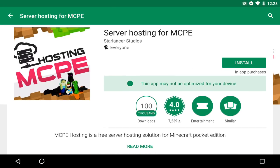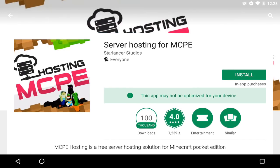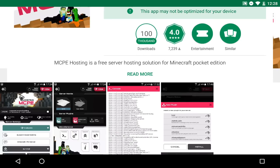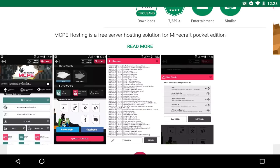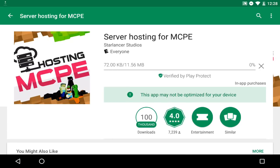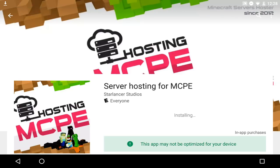Look at that — over a hundred thousand downloads and a 4.0 rating. Not bad. Now for some reason it says 'this app may not be optimized for your device' — I don't know why. In the video this thing is optimized for a lot of stuff, so if it says that for your device please just ignore it. This is absolutely amazing and I'm gonna be showing you guys exactly how to use it and make your own Minecraft Pocket Edition server completely free. Click install — it's only 11 megabytes.